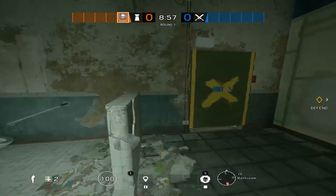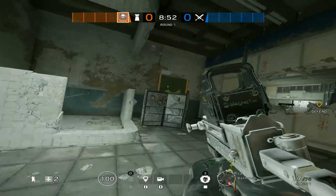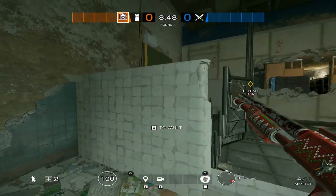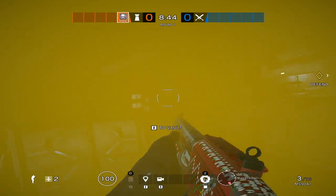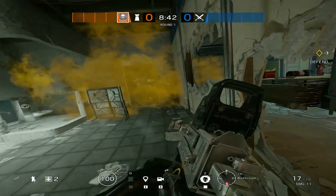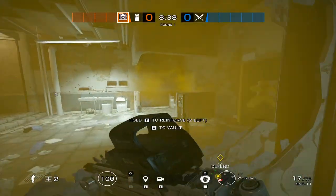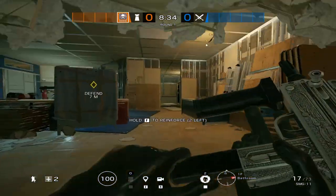If you want to put a shield right here just so you can have some denial — let's say you're camping right here and he's peeking you, you just throw a smoke canister and use it as a distraction to go back into the site. This wall is gonna be reinforced of course. That's a good strat right there.